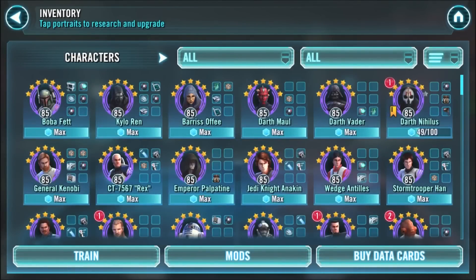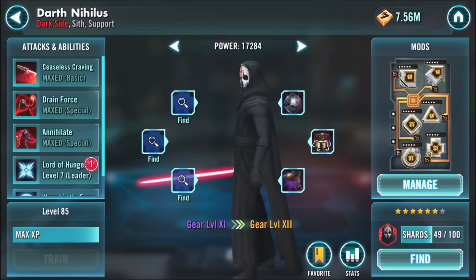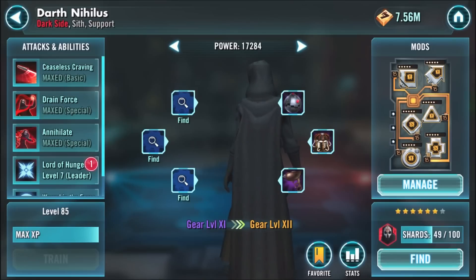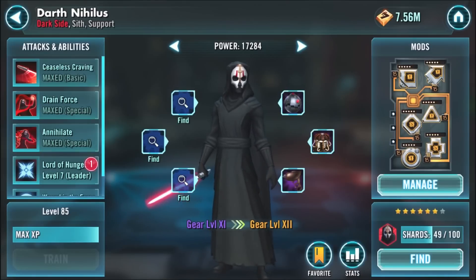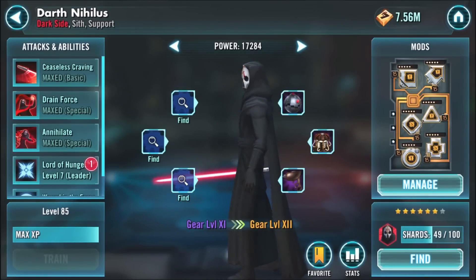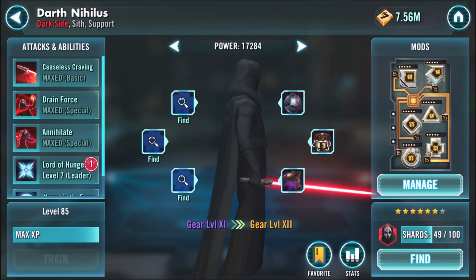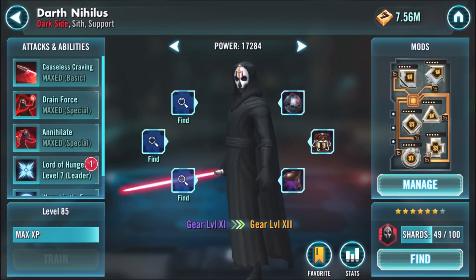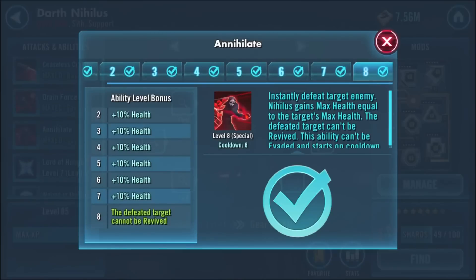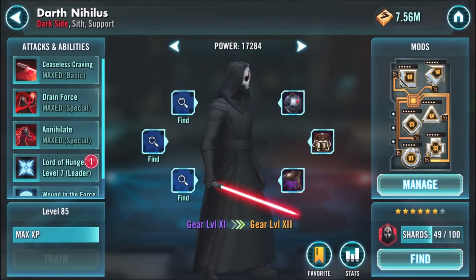Moving down to the usual suspects — Nihilus is amazing. He is the most used character right now and definitely one of the best. However, he's almost impossible to farm. It's going to take me six months just to take him from five stars to seven stars because he's only available in node 9-A, which is not an easy node, and I'm only getting one shard a day. He can dispel on basic attacks, his drain force is a better version of ability block because it increases cooldown and bypasses any tenacity buff, and then of course there's the annihilate ability — a one-shot kill. He's a no-brainer and showing up on almost every team.